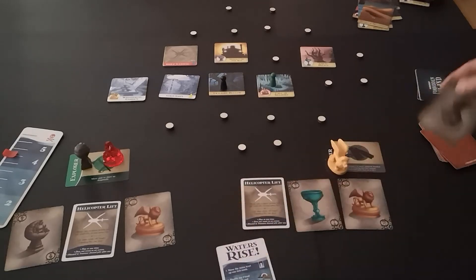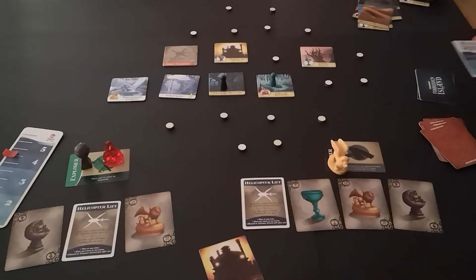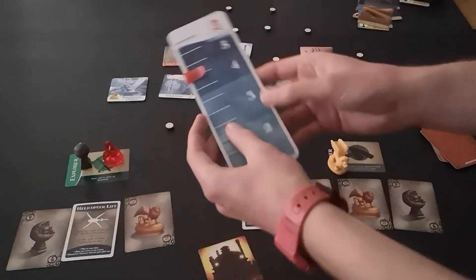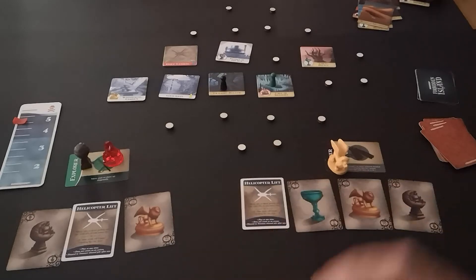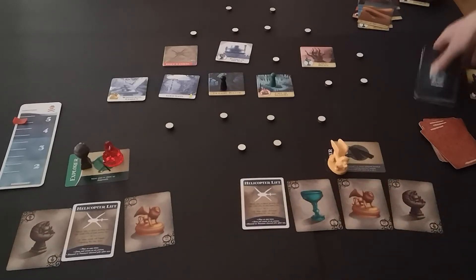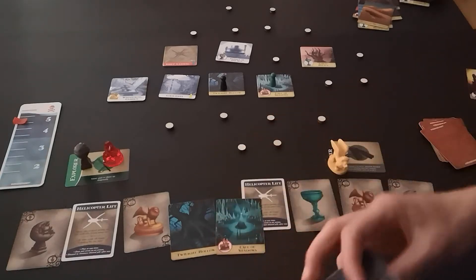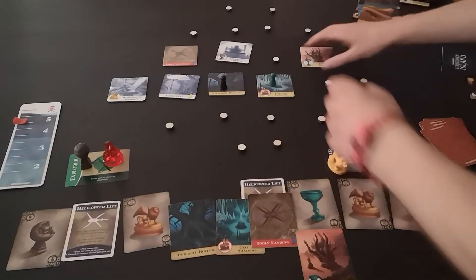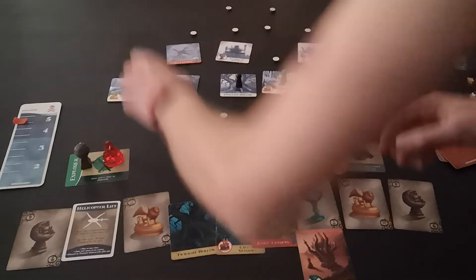Draw a Water Rise and an Earth symbol. So the Temple of the Sun gets flooded again. We need to push up to five now. Flood cards: Twilight Hollow, Cave of Shadows, Falls Landing, and Coral Palace.